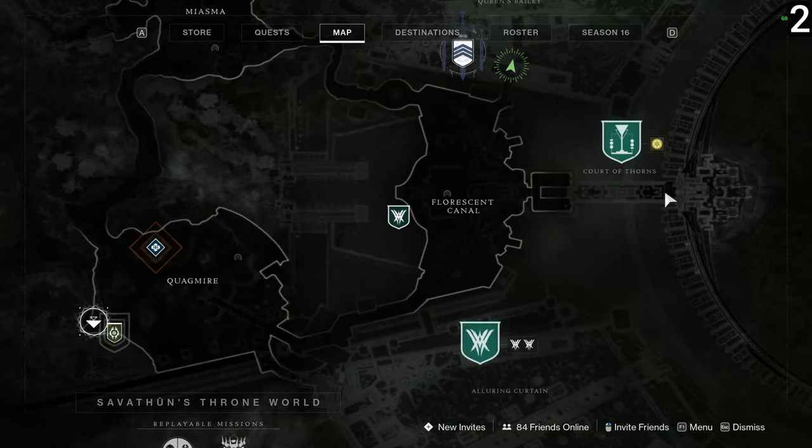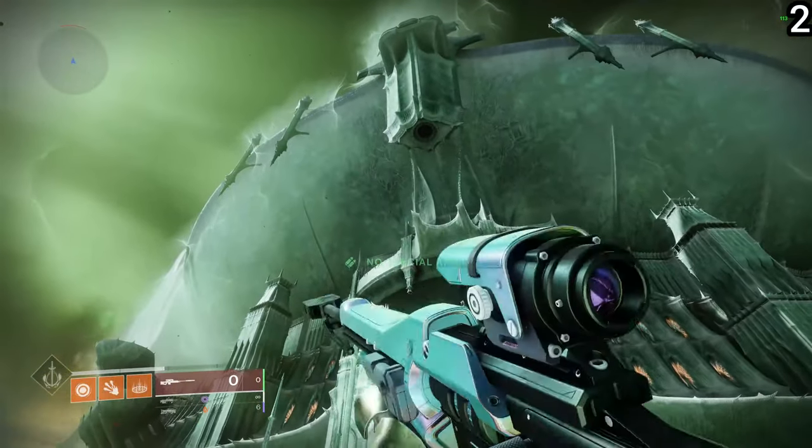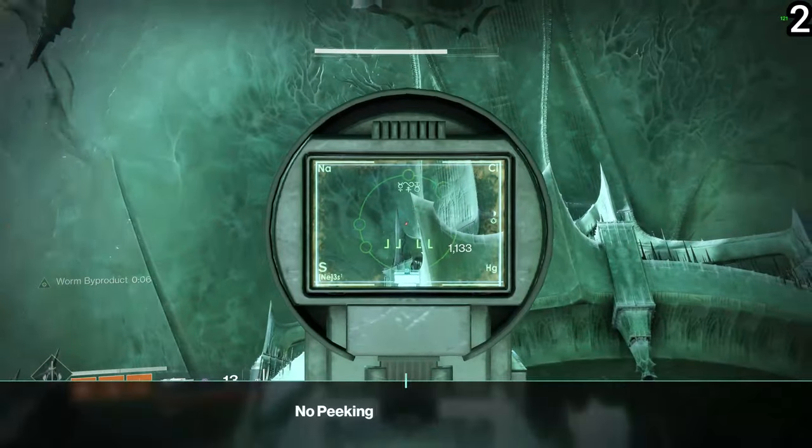The second one is going to be kind of on this bridge. You just go through the Fluorescent Canal, go through the giant doors, and you'll be able to get here. You'll need a sniper to see this one at the very end of the bridge and a long-range weapon to hit it, but you should be able to get it quite easily.